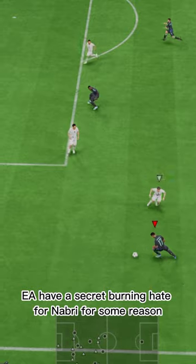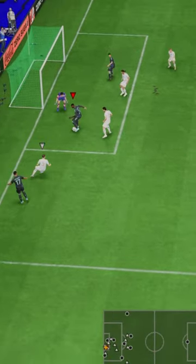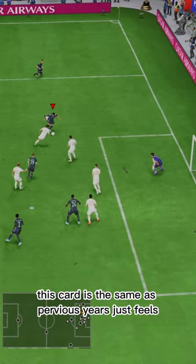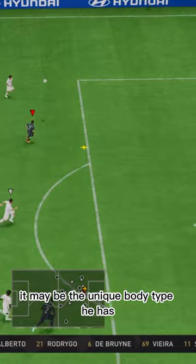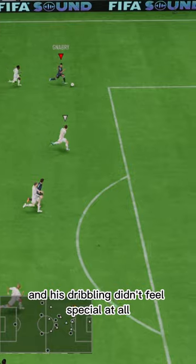EA have a secret burning hate for Nabri for some reason. They always give him cards that look so good and end up being so average in game. As unfortunate as it is, this card is the same as previous years — just feels nowhere near as good as his stats look in game. It may be the unique body type he has, but he has all 90-plus dribbling, and his dribbling didn't feel special at all.